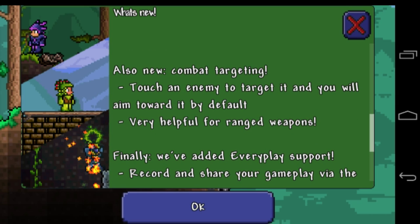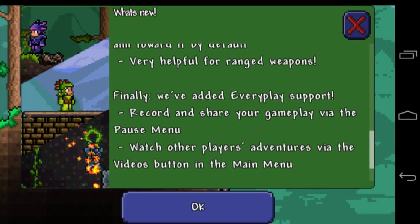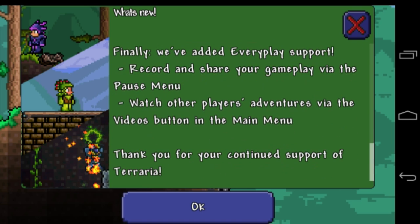There's also new combat targeting — touch an enemy to target it and you will aim toward it by default. And they've also added gameplay recording — you can share your gameplay via the pause menu. They're giving thanks to us for the continued support of Terraria.